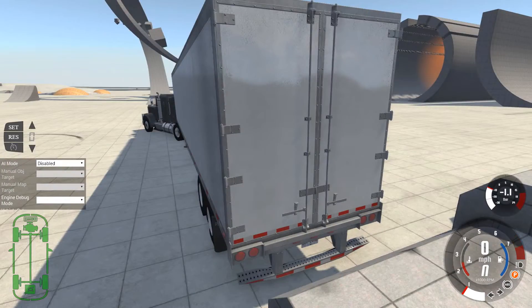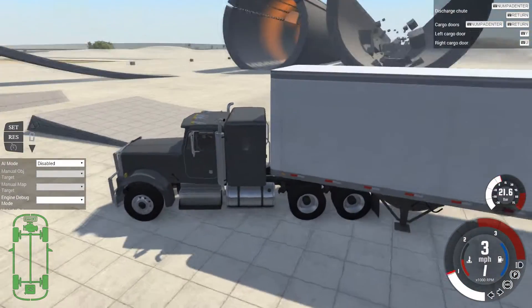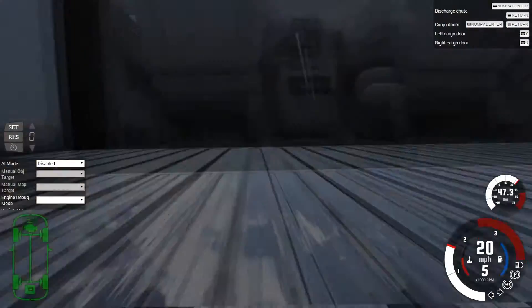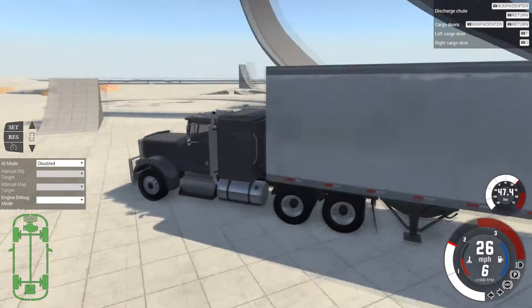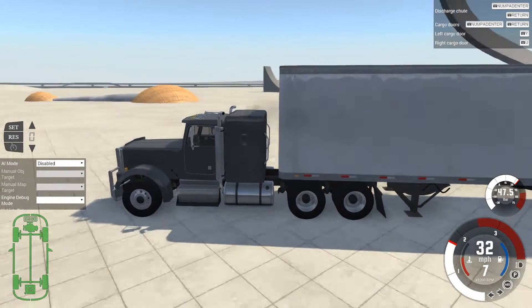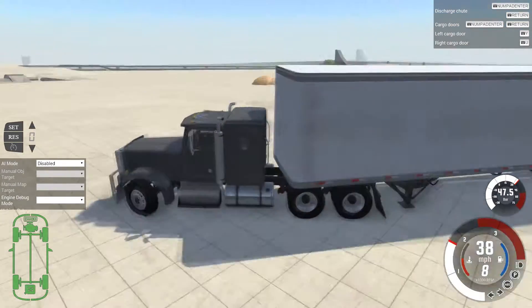So let's go to the truck. What I want to try to do is flip the trailer with all the cars in there. Get this round the corner, hopefully, and then start swinging it.